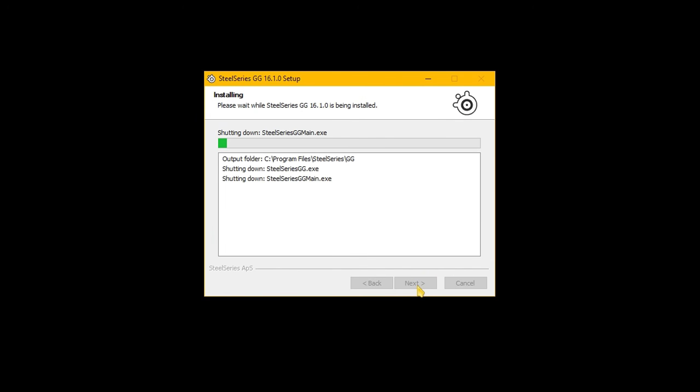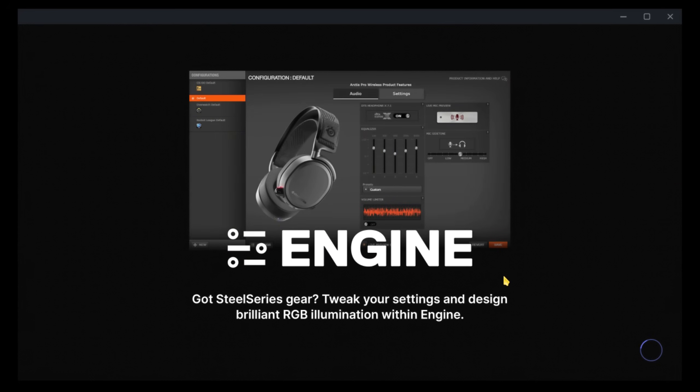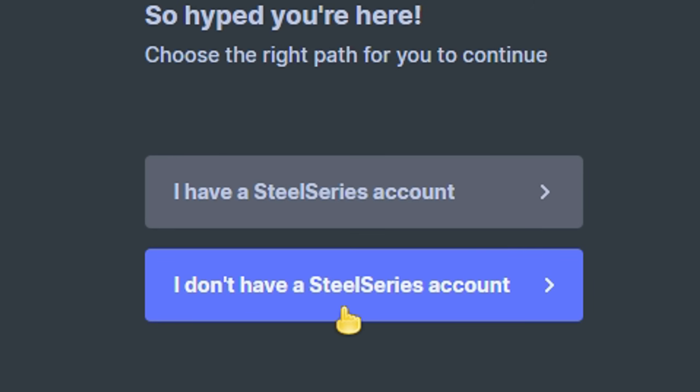Sonar is free to use and can be downloaded from SteelSeries' website — I'll put a link down below. It works with any headphones and you don't need any SteelSeries gear, but you will need to create an account to join the early access.